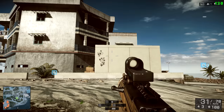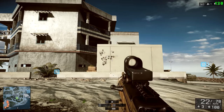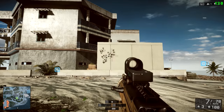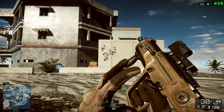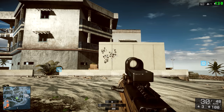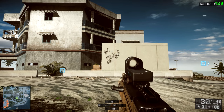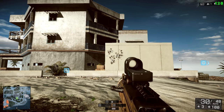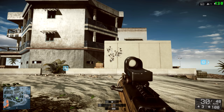Whether you're ADS — aiming down sights — or even hipfire, the MTAR has extremely accurate hipfire. One thing about hipfire is the recoil doesn't seem as bad in that mode. But be very careful of mag dumping this weapon even at closer ranges — you can get away with a nice 8 to 10 round burst at this range, but it can still get you in trouble.